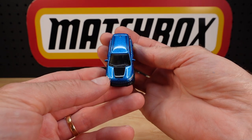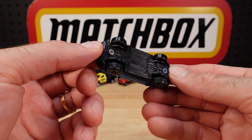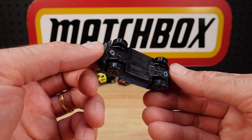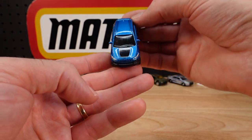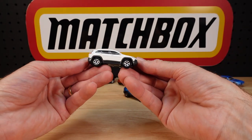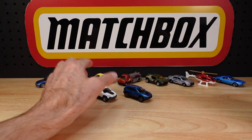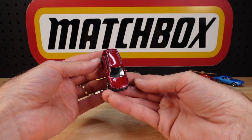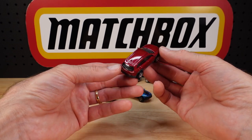It is a lovely blue. Man, they just nail these colours. 2014 Jeep Cherokee Trailhawk — 2015 on the base. That's interesting because I only have three of them. Where are the others? The others that I have anyway is the white one. Quite often the case is when I'm putting these back after a video, I'll be putting them where I think they belong and stumble across more of the same casting. It's like — doh!